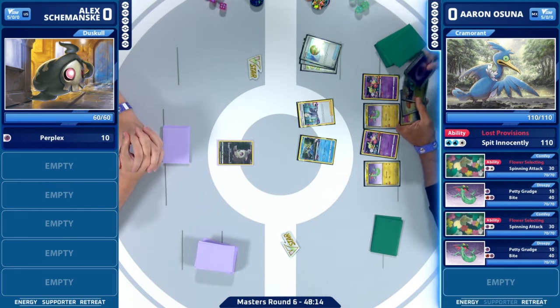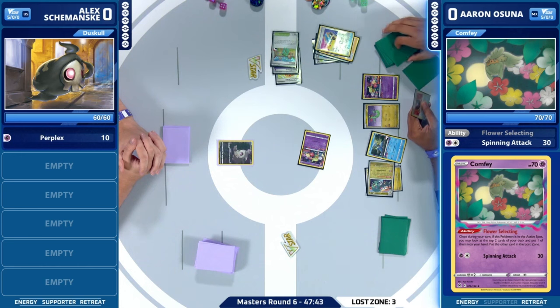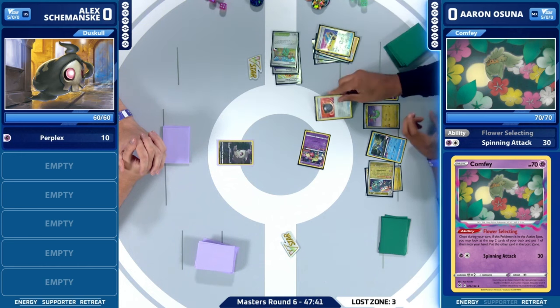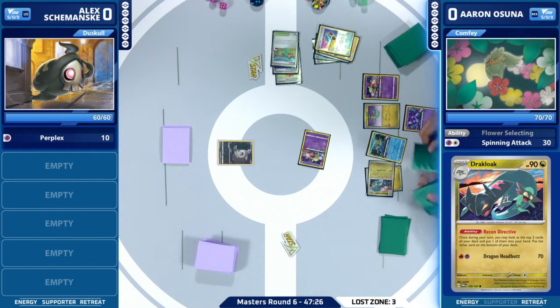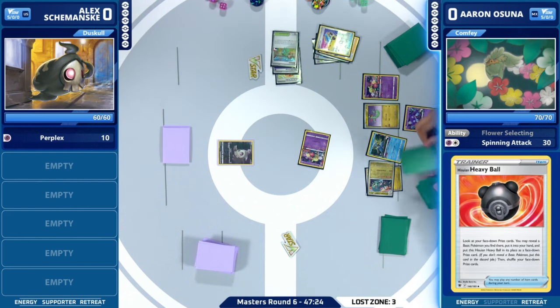Alex's list does have a 1-0-1 Dusknoir along with Fezandipiti EX, which was the pick for one of the cards this week — and it's probably going to be in most every deck. Being able to draw three cards after your opponent takes a knockout and Iono's you to two is always going to be good. I said it in the lounge and I'll say it again on the desk — it's just one of the best cards that we've seen printed. There's no more power you can ask for than drawing three after a knockout.